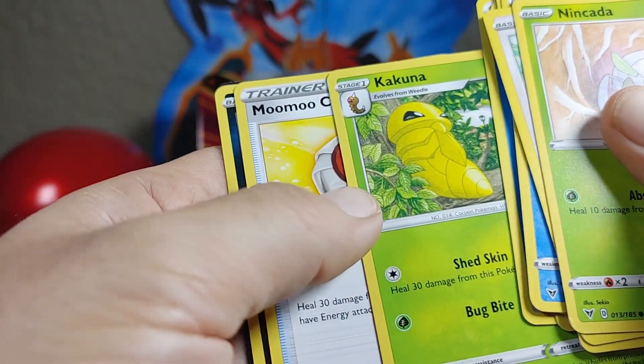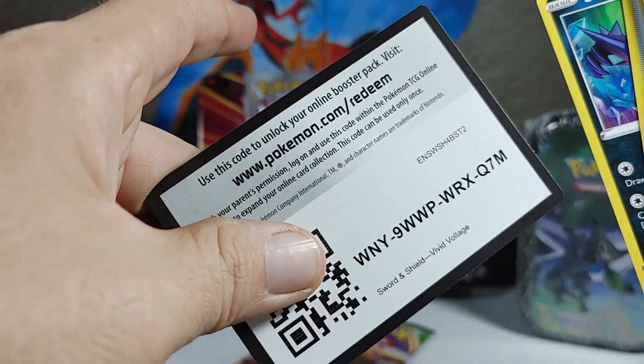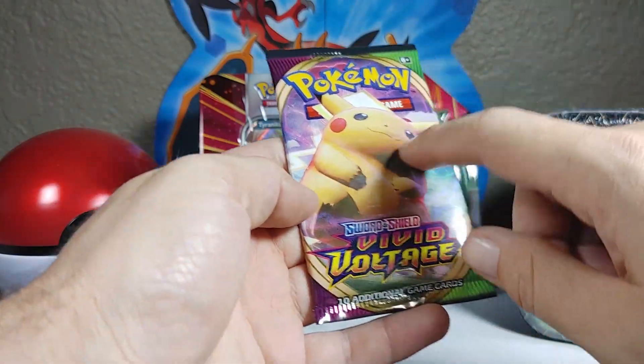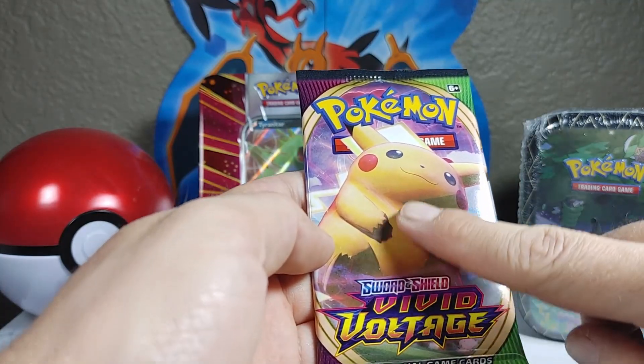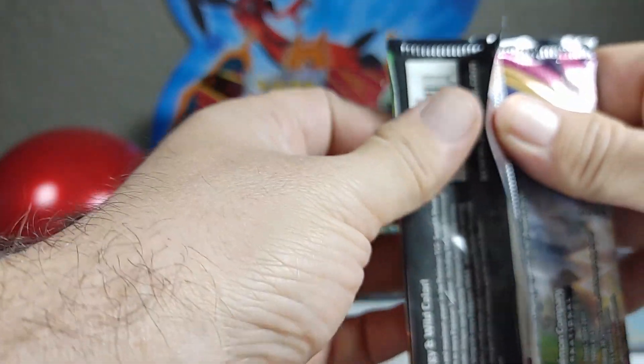And the Kakuna, chilling in a tree with his tie. Moo Moo, Sableye, and there's the code card. And I guess we'll just give Pikachu a belly rub because he deserves it — and we got giant rainbow Pikachu VMAX pulled.